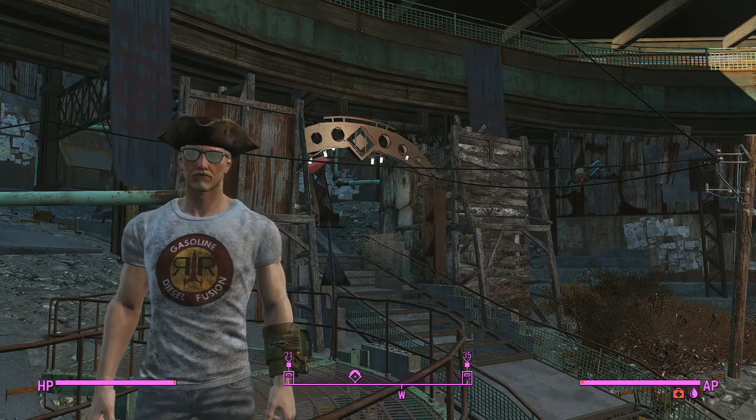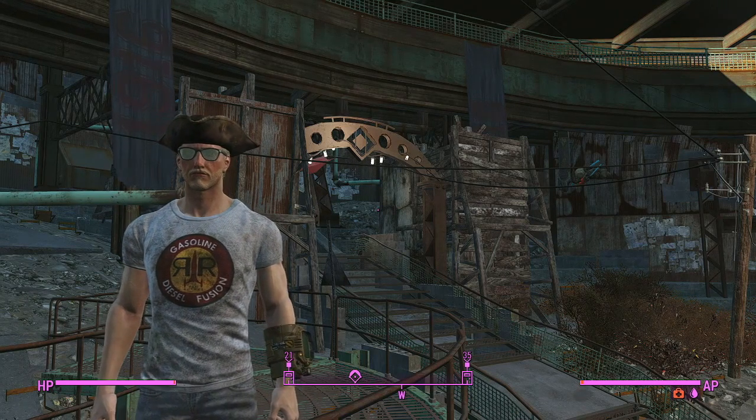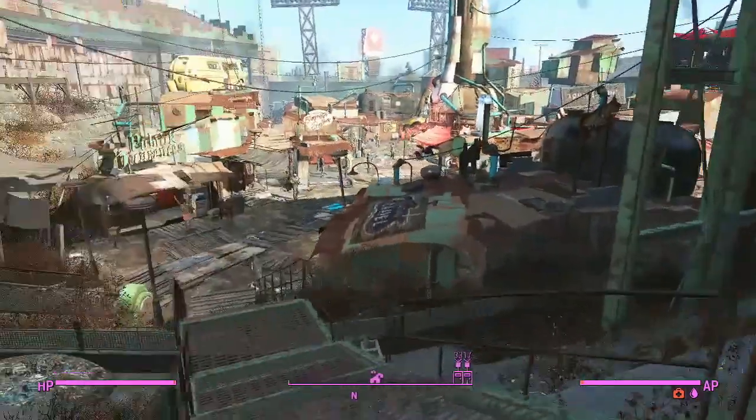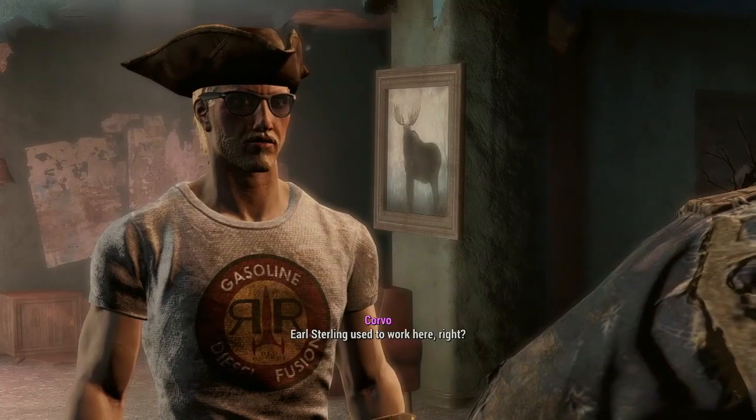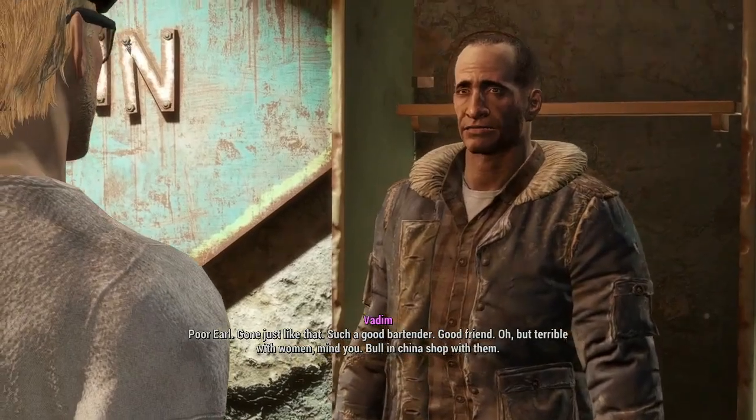I kind of forgot I wanted to do this, and I remembered and went, well I can't do anything more for the Brotherhood with Nick, so here we are. The first thing we're going to do is summon Nick Valentine's detective cases. Earl Sterling used to work here. Poor Earl, gone just like that.